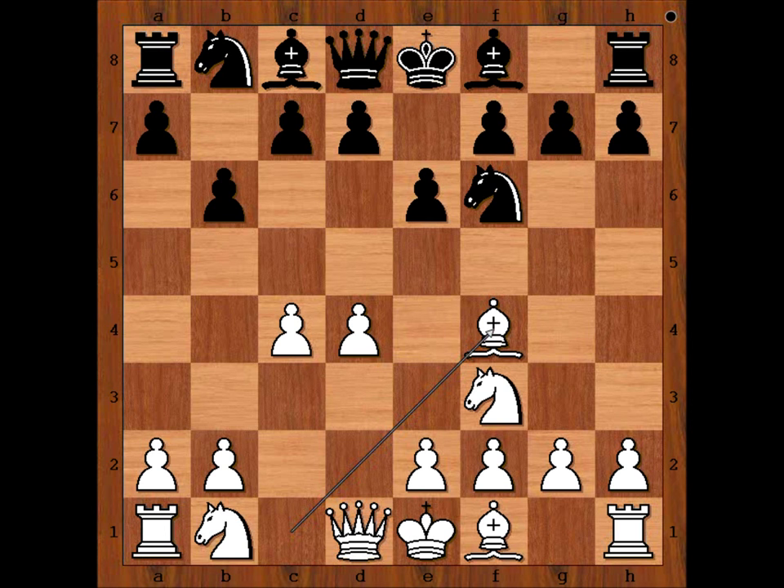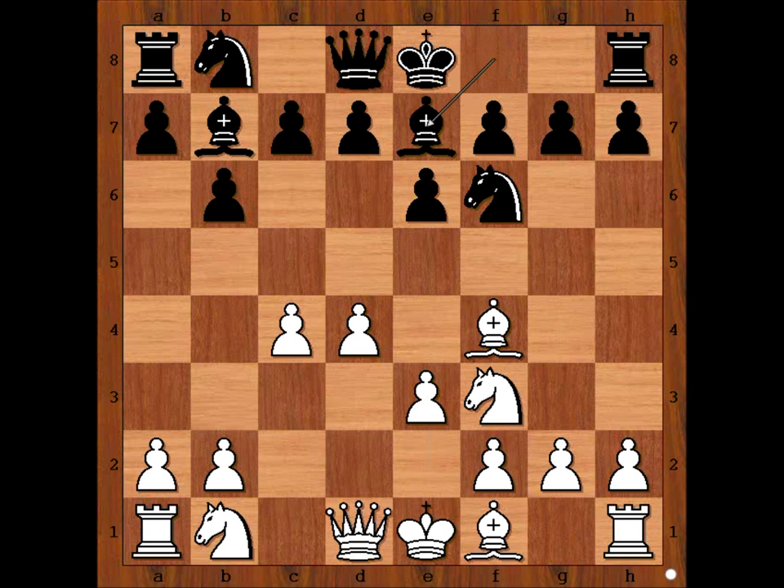The game continued: Bishop to b7, e3, Bishop to e7. Knight to c3 comes to mind, but Anthony played h3 instead. So if Knight goes to h5, Bishop goes to h2.